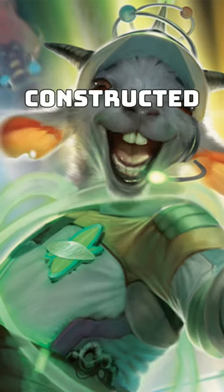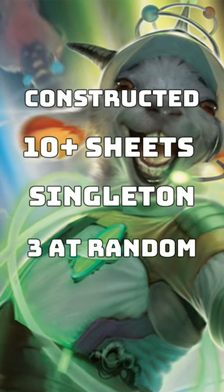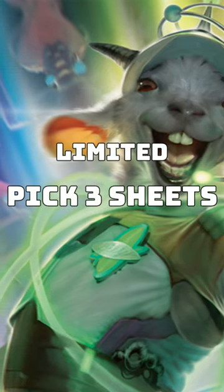If you're playing stickers in Constructed, your sticker deck has to be at least 10 sheets, it has to be singleton, and at the beginning of each game you pick three of those sheets at random to play with. And if you're playing Limited, you choose three of your sheets to play with.